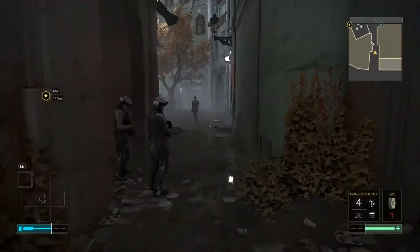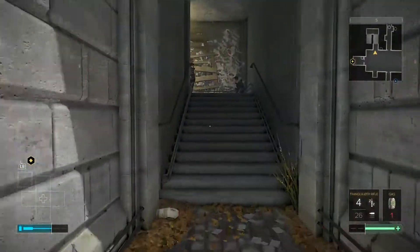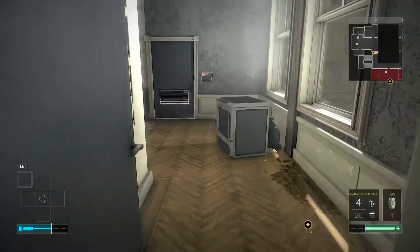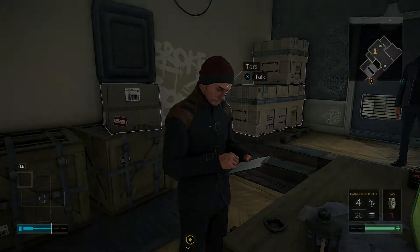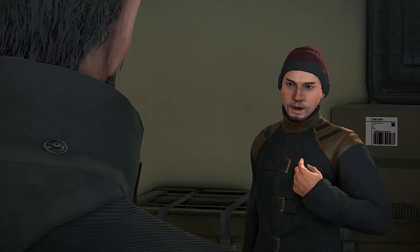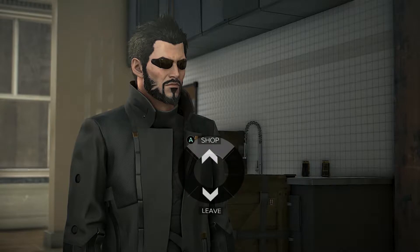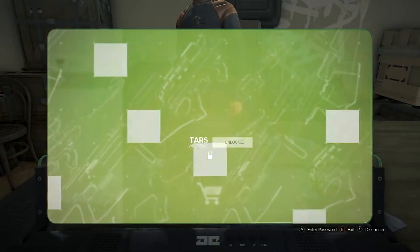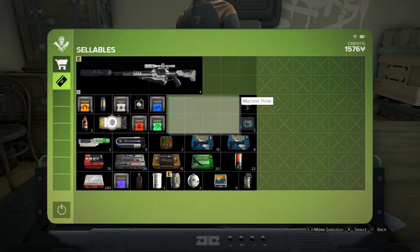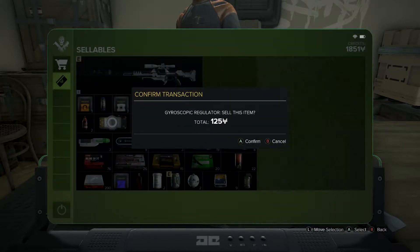After this video, the next one we'll do will be the side mission Neon Knights, which is going to require a couple Augs to be purchased. We're really going to try to do them as we need them. The only one we're doing right now is the strength one to move that refrigerator in our office. This guy has credit chips laying all over the place, but stealing them will be taken as hostile. So we're just going to sell all of our junk — all of our weapons, all of our ammo, beer, anything like that. Pistol sold. Weapons are worth some good money but take up a lot of space. These stem cells and pumps are only good for selling. Same with this gyroscopic regulator.